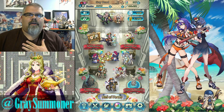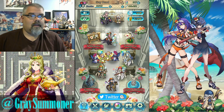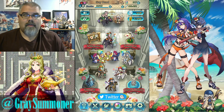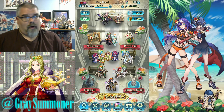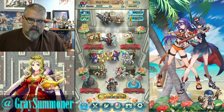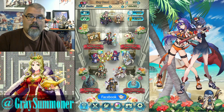Greetings, ladies and gentlemen. I am the Greybearded Summoner. Welcome back to Fire Emblem Heroes, where today we're going back to the Caliris Rack to see if we can get some freebies on some free summons, and make sure I get them all so they don't run away on me. So let's go ahead and get right on in to the summoning.